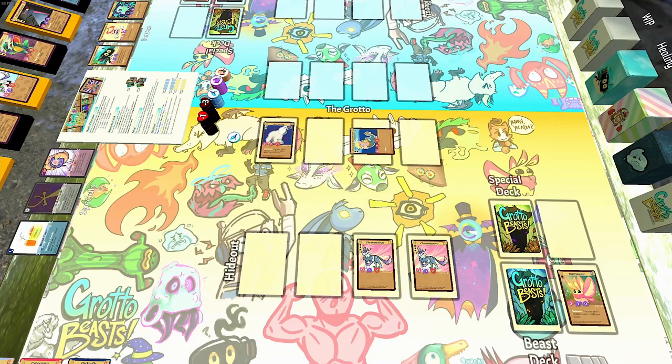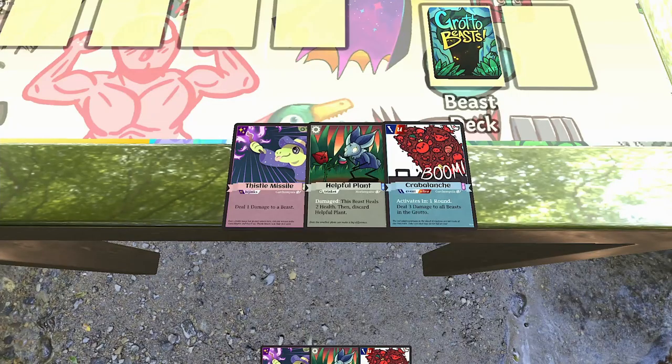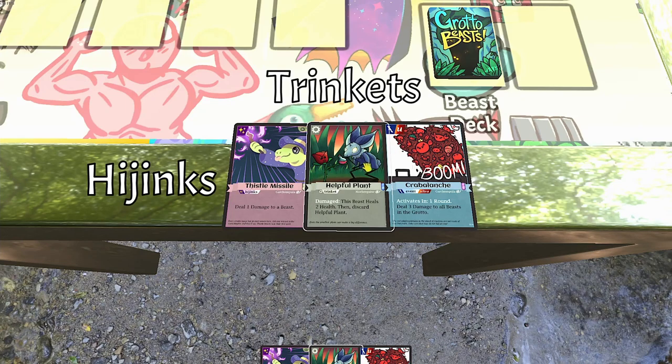There's one more thing you can do during your turn aside from moves and actions, and that is playing a different kind of card entirely: Special cards. Special cards give you access to powerful effects that can change the tide of the entire game. There are three kinds of special cards: purple Hijinks, grey Trinkets, and blue Events. You're allowed to play any number of special cards during your turn.